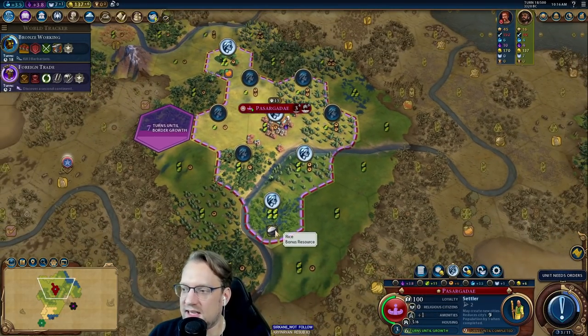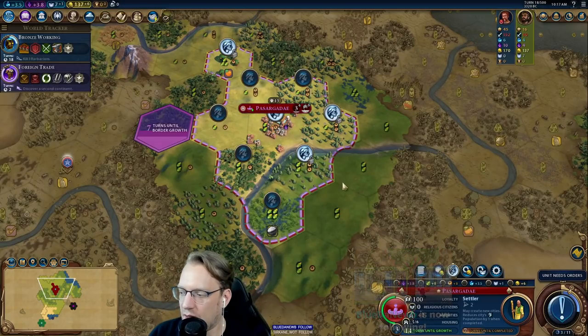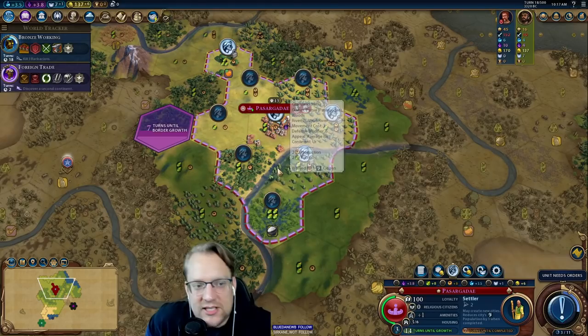We've grown to our third citizen. The game wants to default us to this tile as it has the most potential yield, but we're building a settler. Working a pure food tile while building a settler is doing it wrong — we're going to lose all that population anyway. So what we want to work is the 2-2, the 3-1, and a 1-3 until we finish this settler.